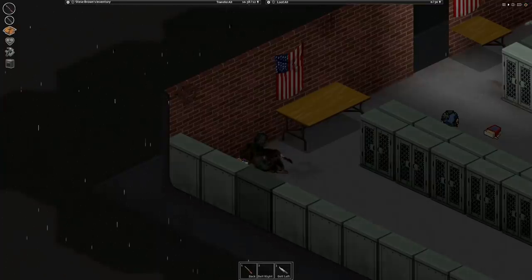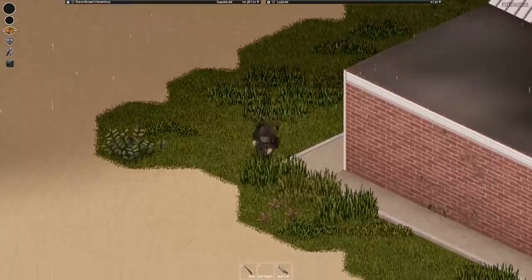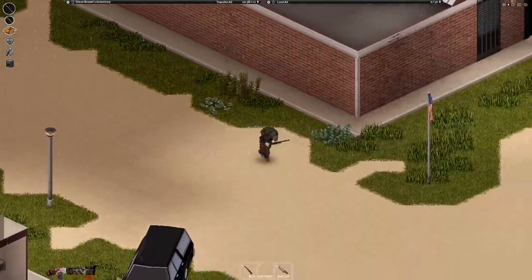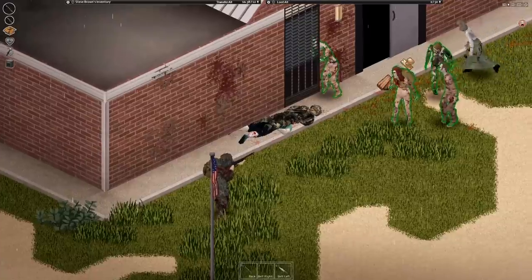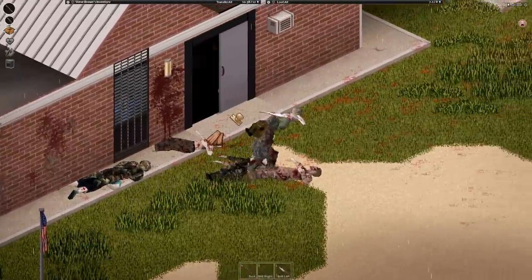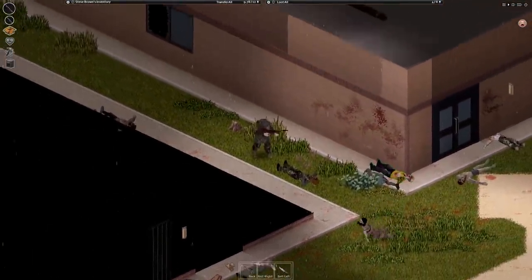This is the new ghillie suit that's been added to Project Zomboid Build 41. I can't thank my friend Ben enough for letting me know this was in the game — I otherwise would have had no clue. With today's update, it's actually been in there for a little while, but it's only found in King's Mouth, one of the new map areas. It might look a little OP the way I'm editing this video, but it's actually pretty standard clothing. I imagine most people watching this, if you're into Project Zomboid, have always had some interest in looking like a commando.